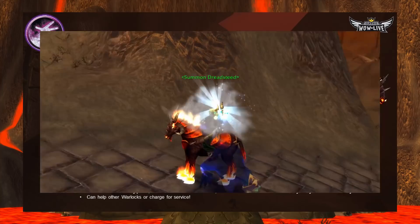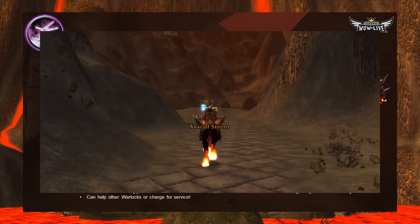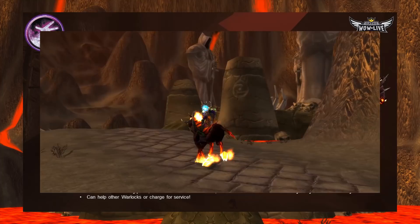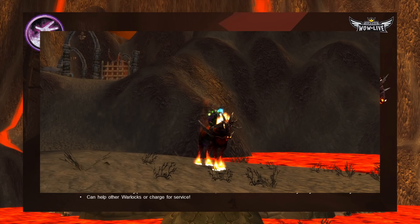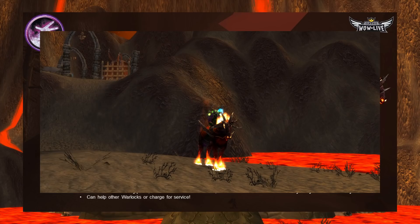An important note: Jeevee's Jar, the Black Lodestone, and the Zorothian Glyphs remain in your inventory after completing the quest. You can use these items to help other Warlocks complete their quest chain — that's 250 gold worth of items you can offer as a service, potentially charging other Warlocks for the help. Hold onto them to assist friends or make some extra gold on the side.